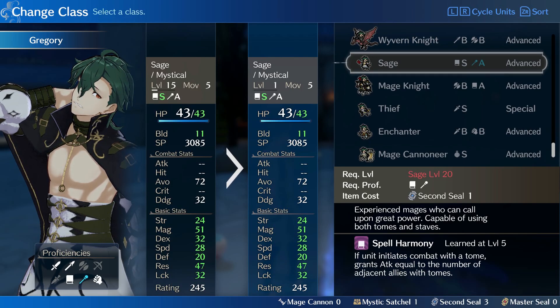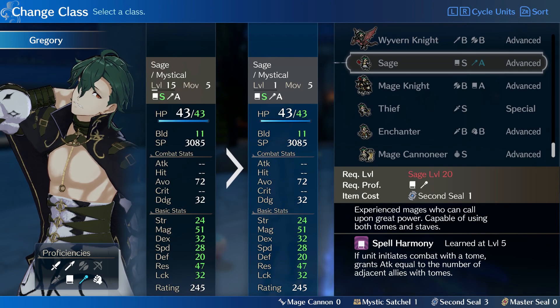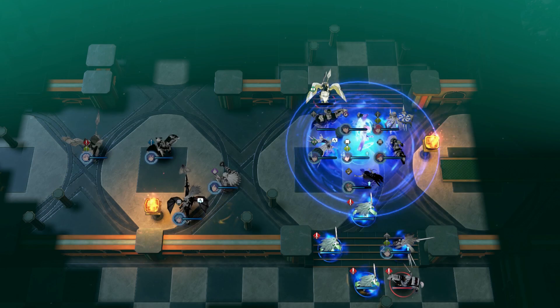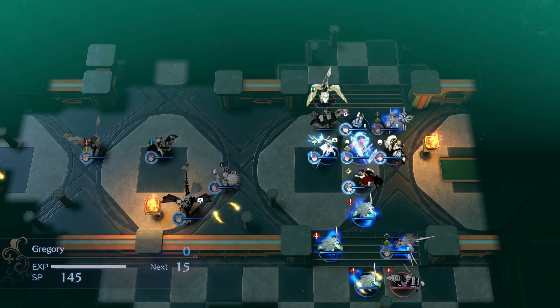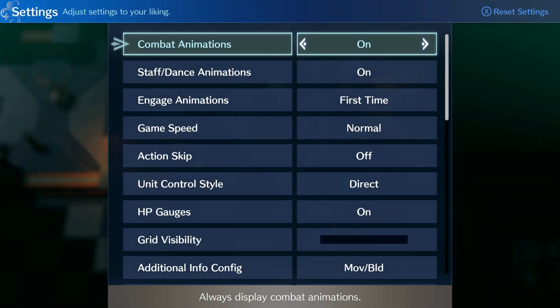Since these are his max stats as a sage, you'll find different strengths and weaknesses by changing his class. I'm not here to force the sage class on you by any means. In fact, at some point I'll probably make him a Griffin Knight myself, but every good team needs a sage and Gregory fits the position very well. I could find a better Griffin Knight somewhere else, but it's hard to find a better sage. Next we'll talk about his personal skill, and I'll use this to back up my alternative class choices for him.